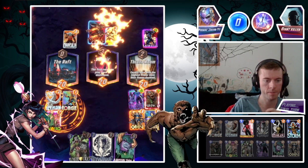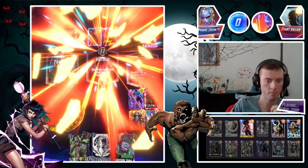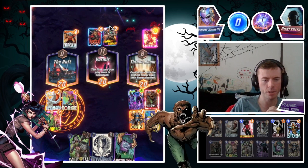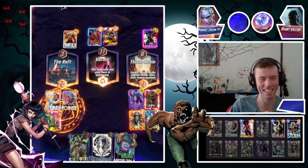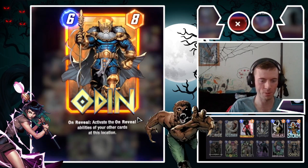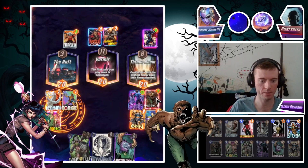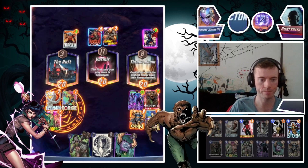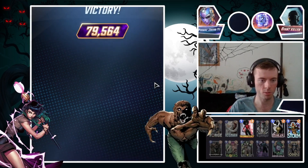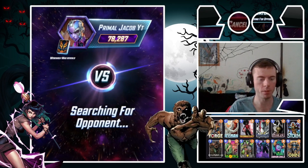Oh Ghost Rider — that's still not good enough for us there friend. Oh I'm so sorry friend, that won't cut it. That was absolutely beautiful — Odin, Tribunal, 32 Panther, and Werewolf by Night actually helped us on the right side too. Wonderful. Three games in a row — this is working excellent. Let's move on to our next one.